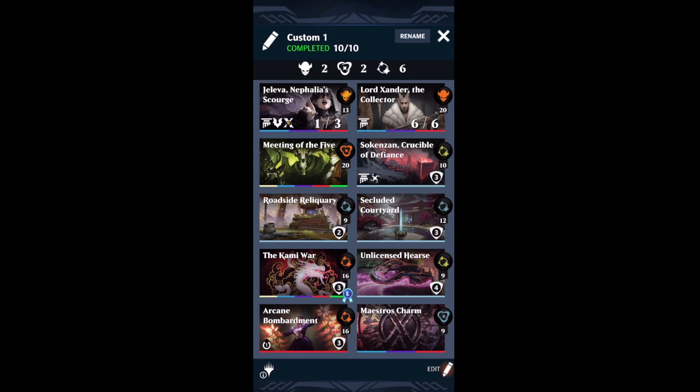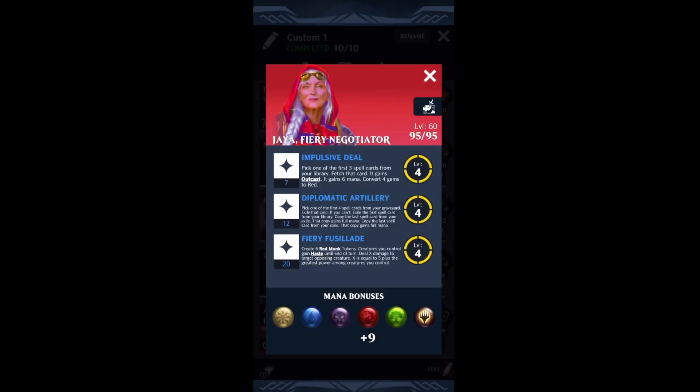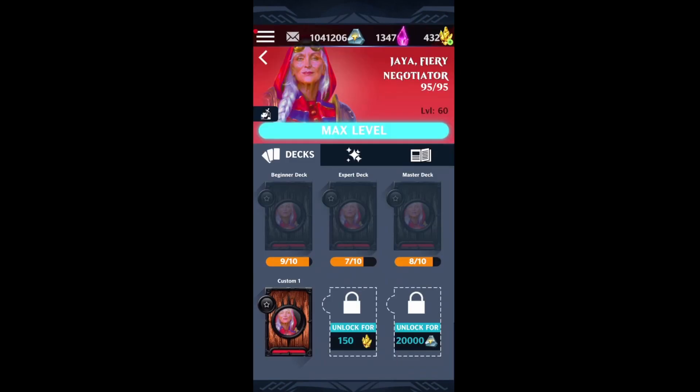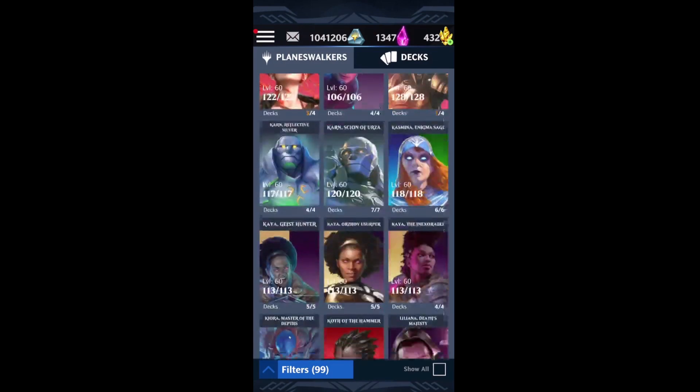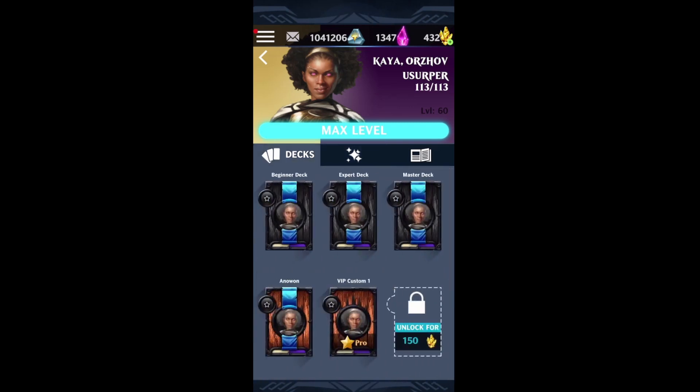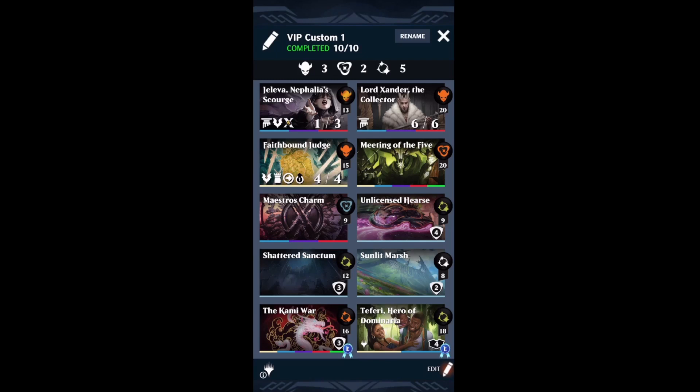The Planeswalkers I'm running in this video are the new Jaya, Fiery Negotiator. The more I play with her, the more I like her — I'm convinced she's at least S-tier. If you haven't picked her up, you definitely want to get her from the Vault. Then the other Planeswalker I tried was Kaya, because her third ability throws all Graveyards into your opponent's Exile, so I thought it might make the Hearse even more powerful. It wound up being incredibly strong — I was able to buff my creature to around 170 power with the Hearse, which was just absolutely ridiculous. Without further ado, let's get into the gameplay.